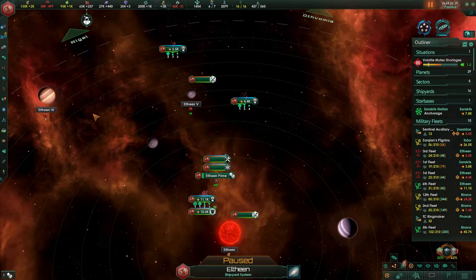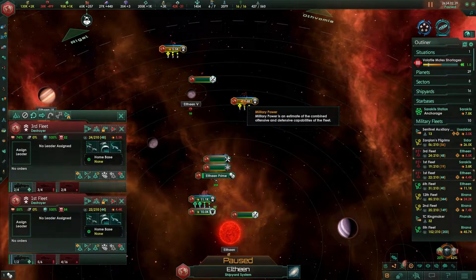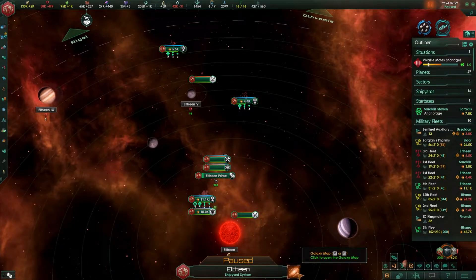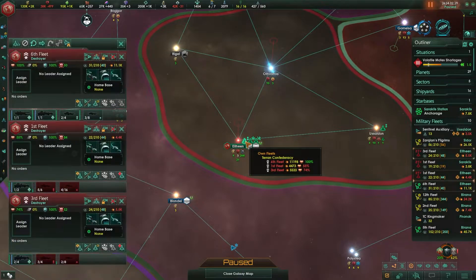There are several great ways to select fleets to merge. One way is to hold down the shift key and click on them — those two fleets are now selected. Another way is to click and drag a box around them and those two fleets are selected. Another way, which is good for selecting distant fleets, is to go out to the galaxy map and click on the fleet icon — it's selected three fleets.